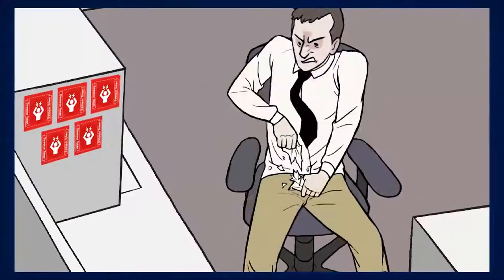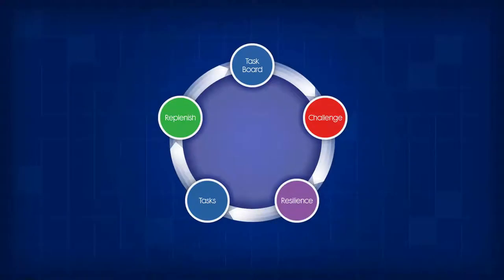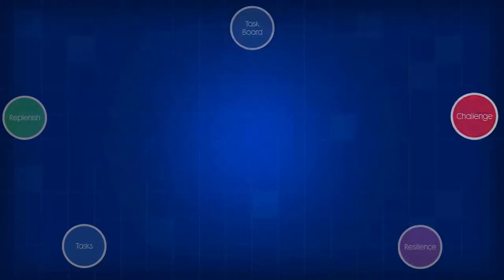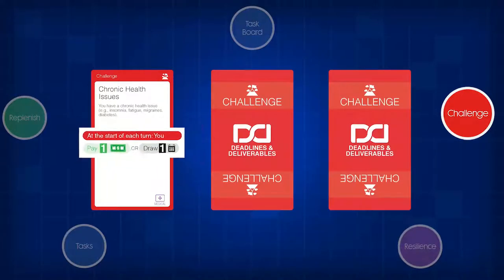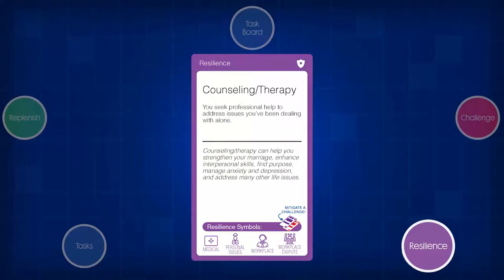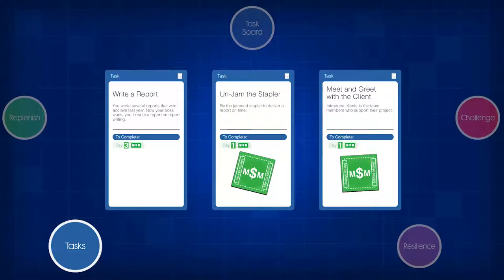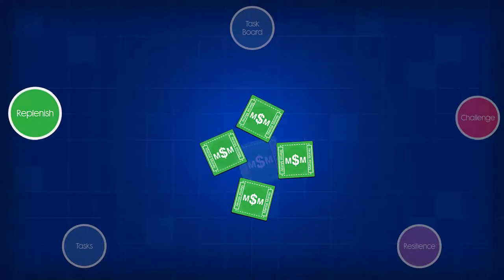Stress tokens represent the stress you accumulate as you go about your daily life. On your turn, you have five actions to complete: ensure that at least three task cards are face-up on the task board; follow the instructions on your three challenge cards; reduce the effects of challenge cards by using the resilience cards you have to mitigate them, buying new resilience cards, or copying resilience cards from others; complete tasks or contribute to their partial completion; and receive five mental money tokens.